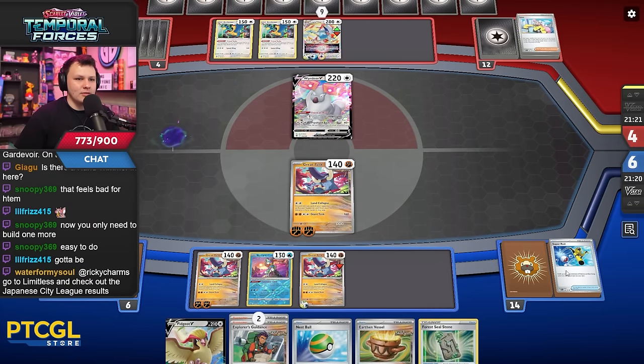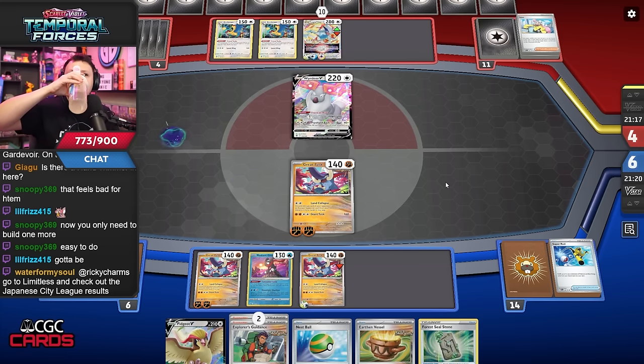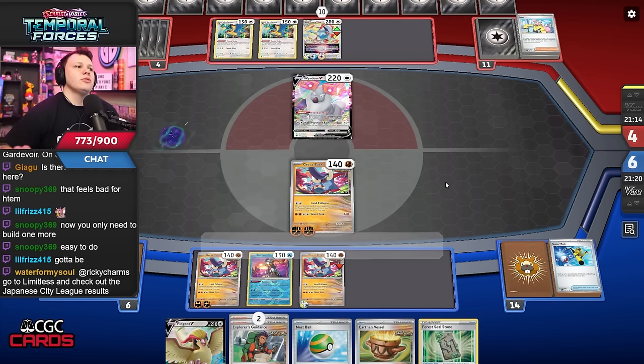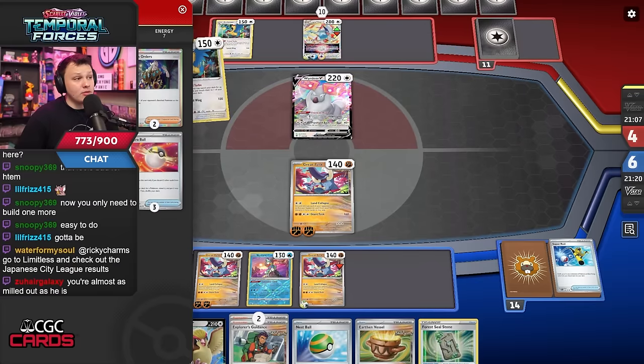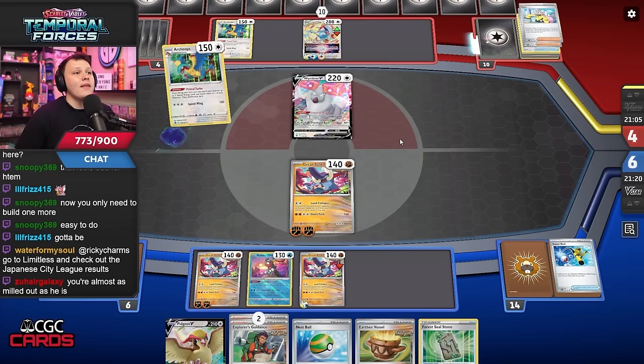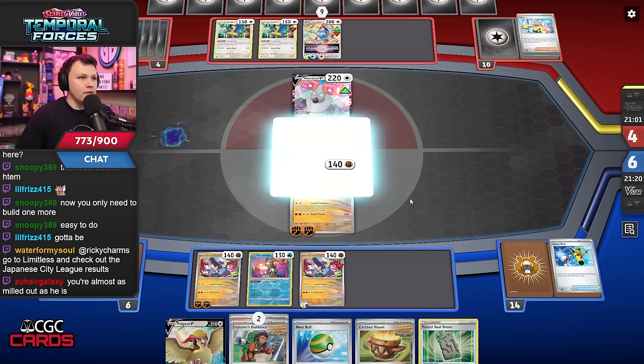All right, I see a mill three more times — three more mills and we're done, that's it, we got him. Actually a Hand Clippers two could be pretty good here. If we can get him with the Hand Clippers — how many Ionos do they have left? I did mill two Ionos, they might only play two. In that case we actually just have them, they're literally cooked.